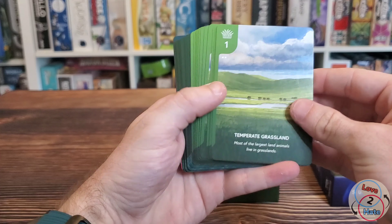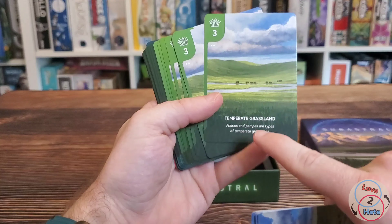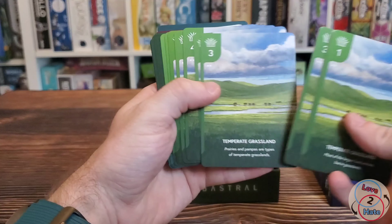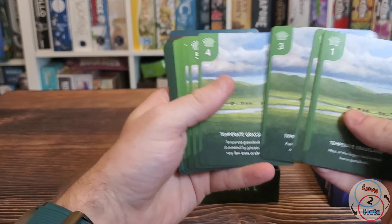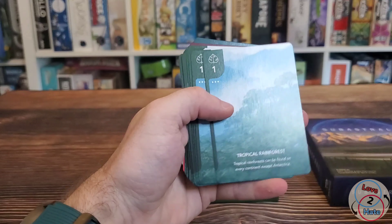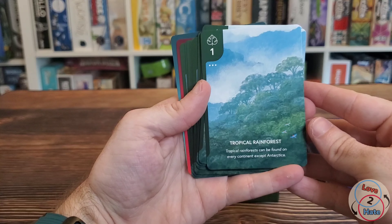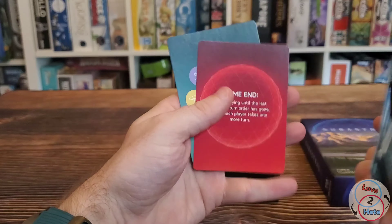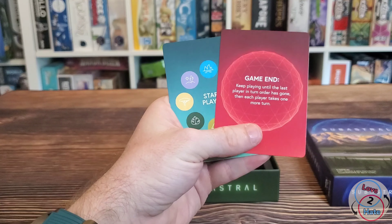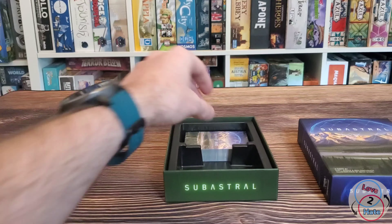Temperate grassland. I say they're all the same, but the flavor text down here on the bottom is different on some of them — it looks like with the different points. As the points change, the flavor text is different on the bottom. So let's look at the next one: Tropical Rainforest. And our Game In card and Start Player card. Let's see what's in the other deck of cards here.